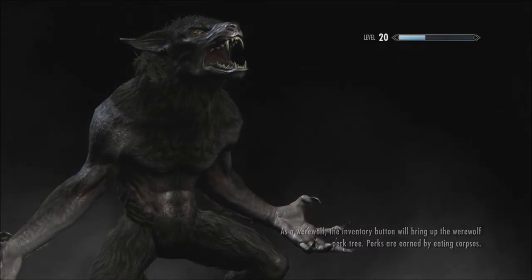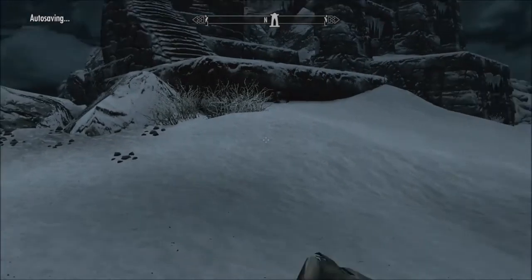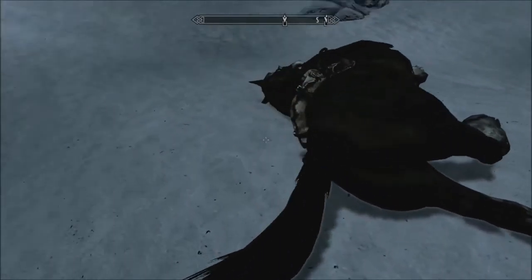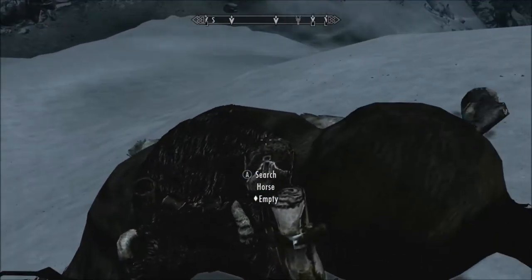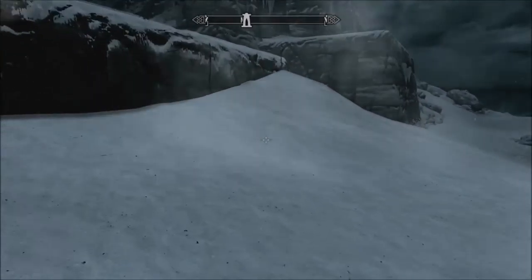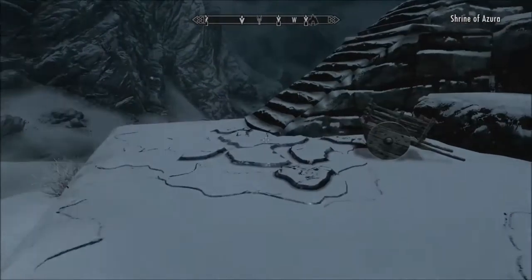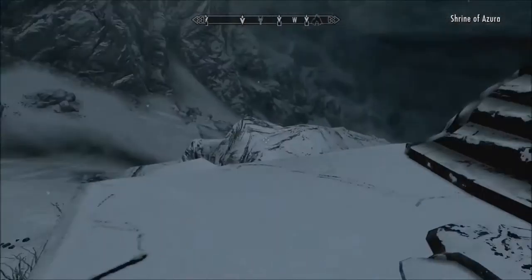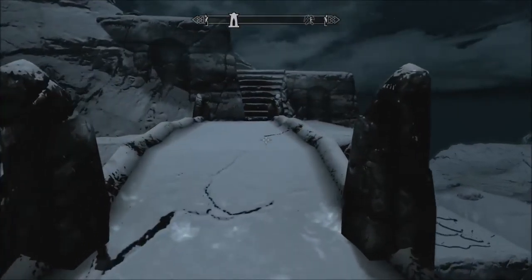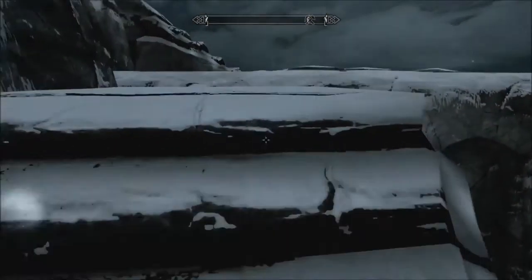As a werewolf, the inventory button will bring up the werewolf perk tree — perks are earned by eating corpses. A horse just gave me a full face of horse butt — yeah, this game glitches out like crazy. You wouldn't believe half these glitches.